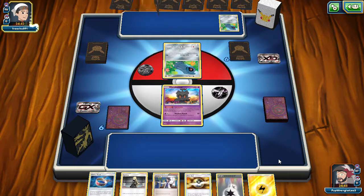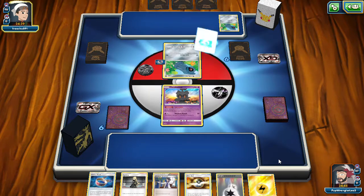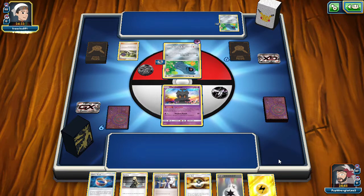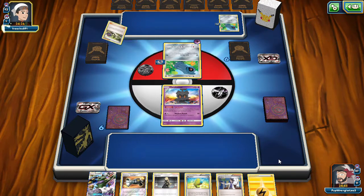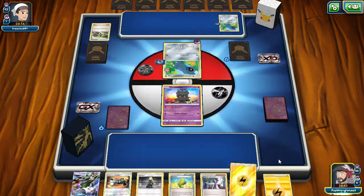We're facing Metagross. Our opponent — Trico891 — blesses us with an N on turn 1 when our hand was pretty dead. This is something we might actually be able to work with. We can throw down the Tornadus, Max Elixir, play an Energy, Cynthia to keep the Counter Catcher for later. I'm not mad about this.